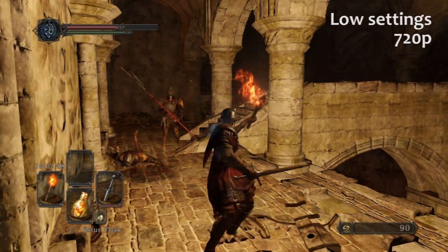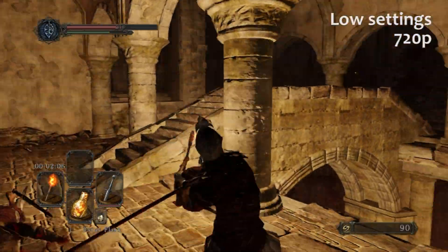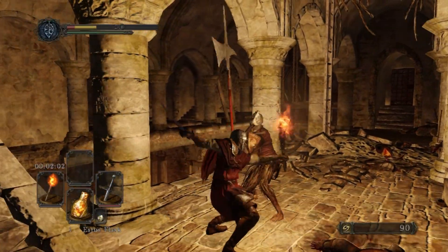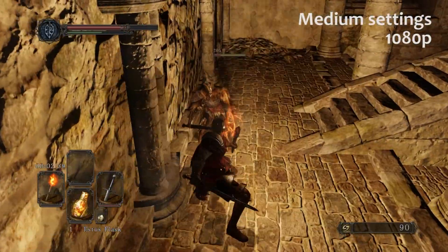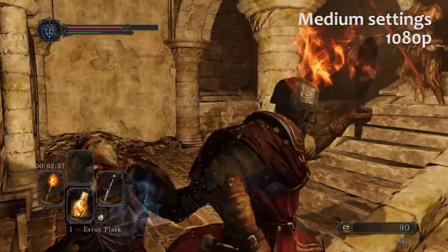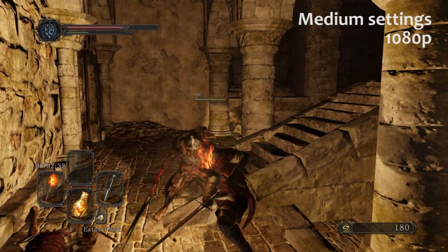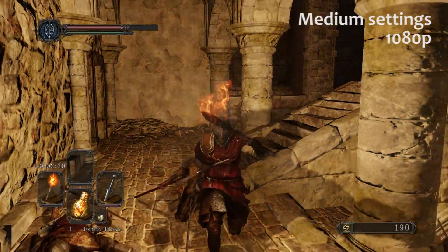Here's another clip on low settings. The lighting looks nice, but notice there aren't any shadows. Also notice I did a terrible job avoiding that attack. Here's the same area on medium settings at 1080p — note the shadows and improved textures. We'd expect a build at the current entry or modest tiers to handle Dark Souls 2 well enough for medium settings.